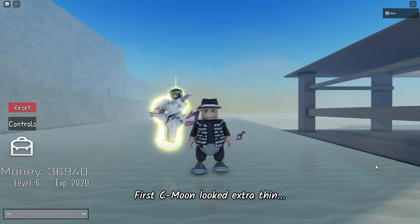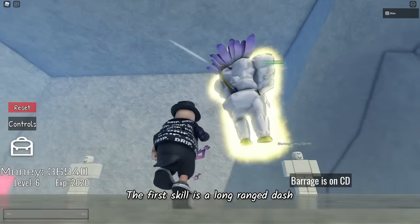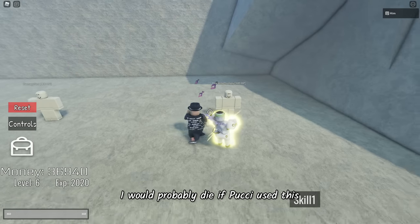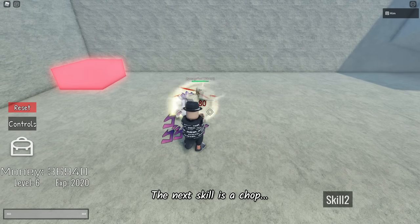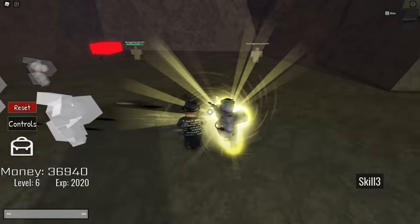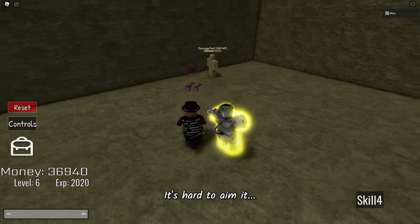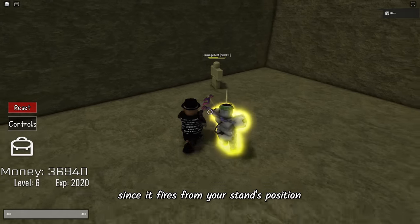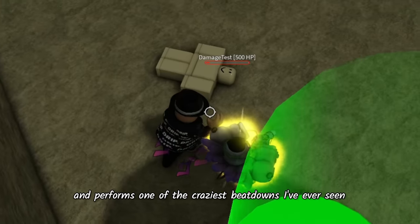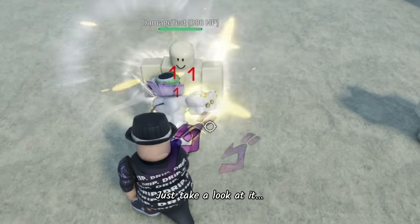C-Moon looked extra thin, and now Made in Heaven looks so muscular. This stand has 4 skills. The first skill is a long range dash — it deals damage to any body you hit and has a very short cooldown. I would probably die if Poochi used this. The next skill is a chop that deals a lot of damage. The third skill speeds up time and gives you a temporary speed boost. The last skill is a knife throw — it's hard to aim since it fires from your stand's position. The ultimate skill turns Made in Heaven into a world champion boxer and performs one of the craziest beatdowns I've ever seen. The only bad thing about this stand is the damage on the barrage skill.